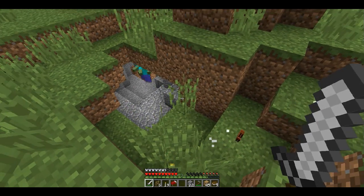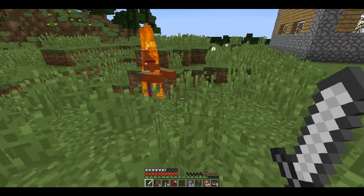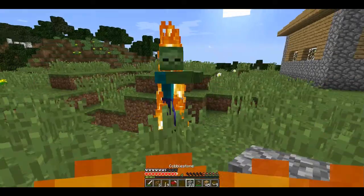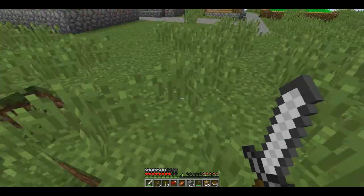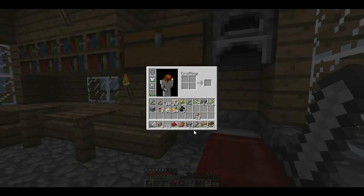There's a zombie villager — oh, he's burning! There's more zombies, they're coming. We got another zombie villager. I'm just going to kill him, and hopefully he doesn't attack me — well, he will. And now I'm on fire. Okay, that got put out very fast.